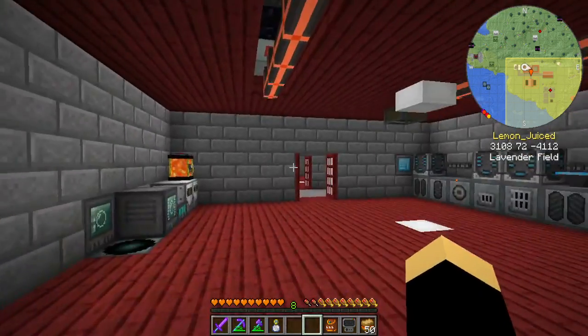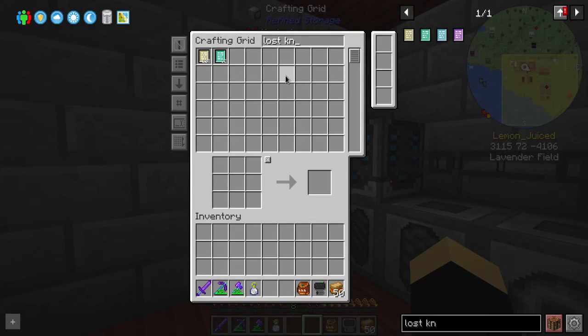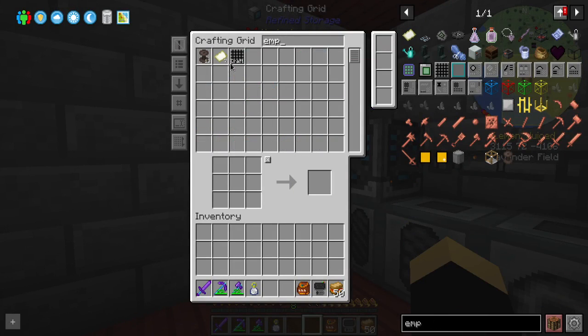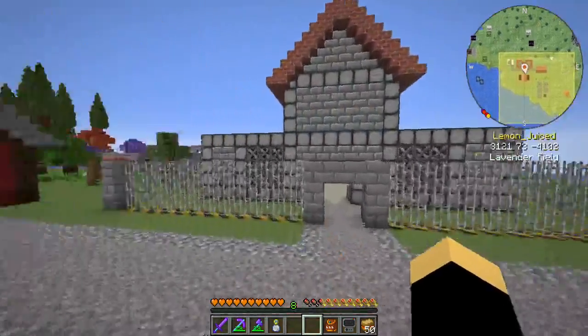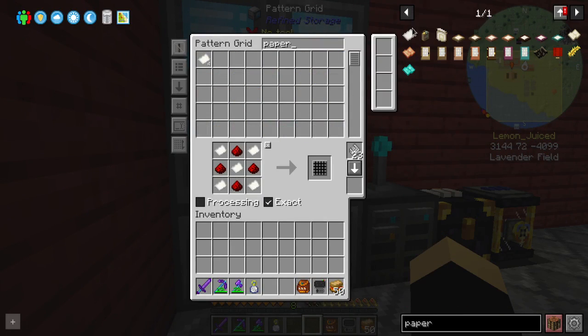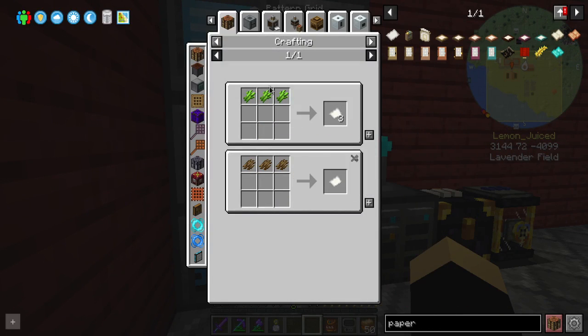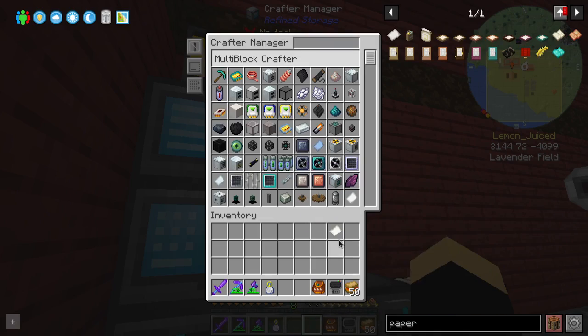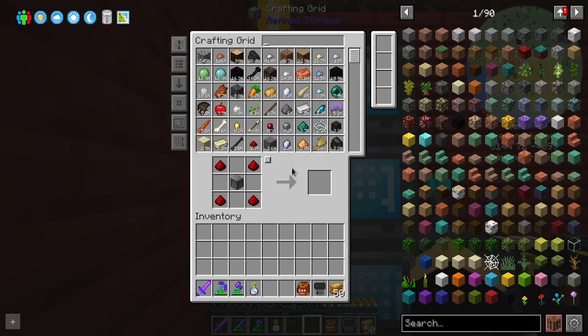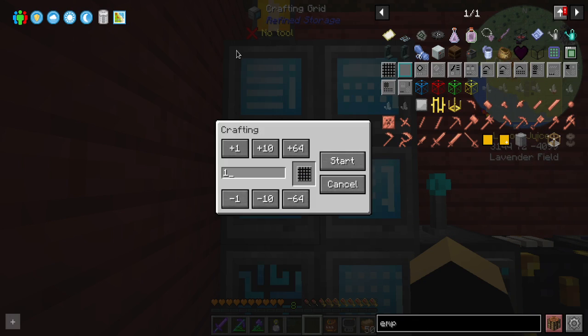So we want to make a dimension. All we have to do is make one of those empty dimensional tablets. We're missing one paper — we need a recipe for paper. Sugarcane for paper, and we have a lot of sugarcane. We're going to want more of these in the future, so I'll craft four of them right now. I need one right now.